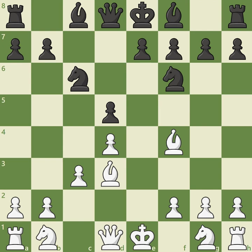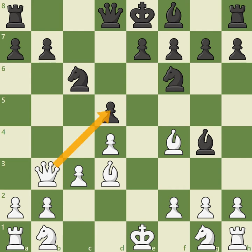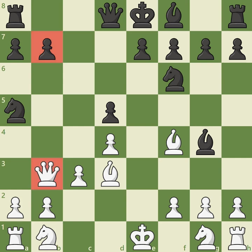Grandmaster Petrosian decided to activate his light-squared bishop immediately with bishop g4, attacking White's queen. Now that Black has activated the light-squared bishop, the b7 pawn is no longer protected, so White responded with queen b3, adding pressure against Black's center as well as the newly unprotected b7 pawn. Petrosian wasn't comfortable with the placement of White's queen and decided to play knight a5, disturbing White's queen as well as protecting the b7 pawn at the expense of misplacing Black's knight on the edge of the board.